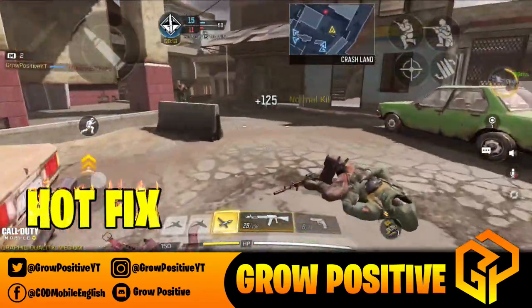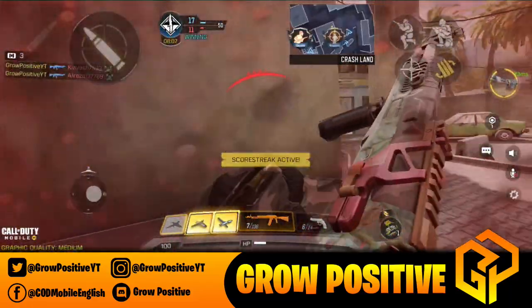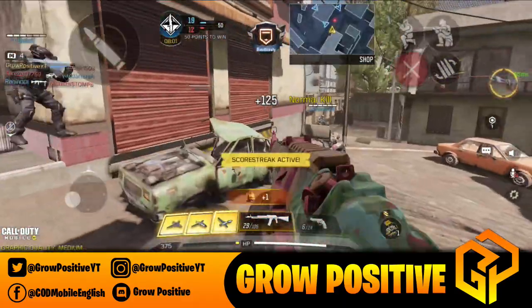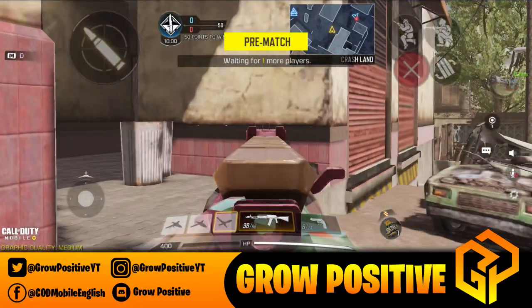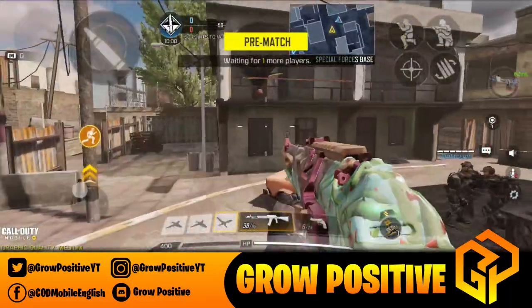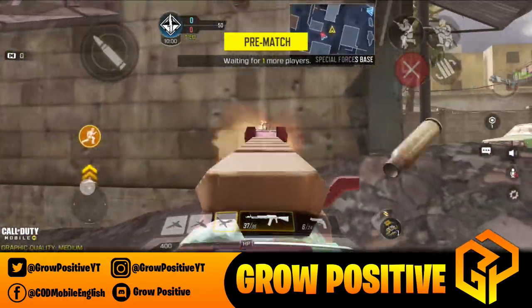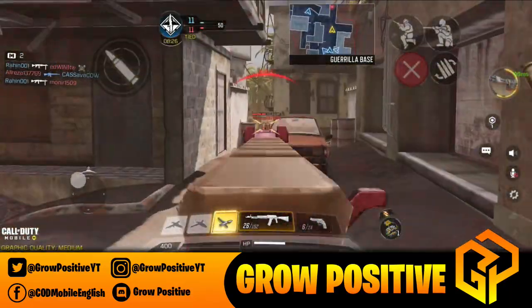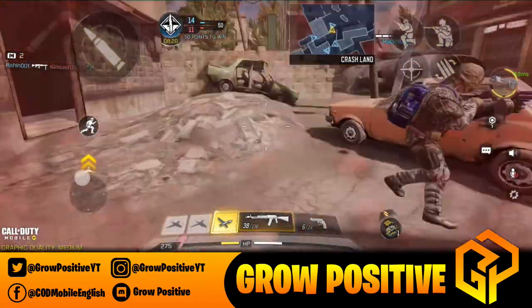Regarding the season release hotfix — we all knew the ASM10 got shadow nerfed, and now they officially confirmed it. The ASM10 balance updates include: slightly reduced stability, meaning recoil has been increased a little; increased ADS draw time, meaning the scope will open slightly later; and a slight decrease in firing rate, meaning the ASM10 will shoot a little bit slower. They also fixed the AK47 grip.